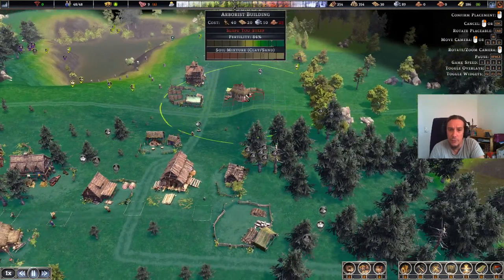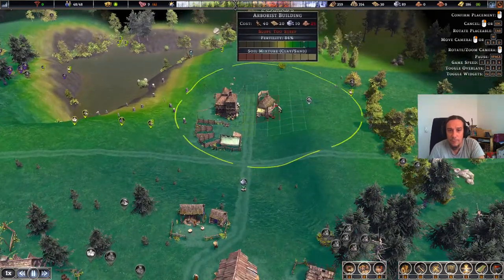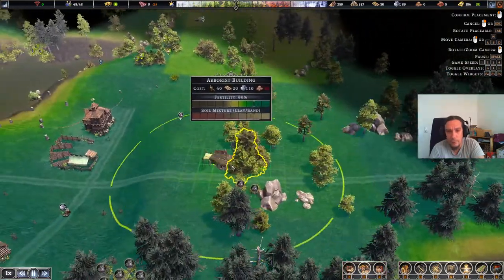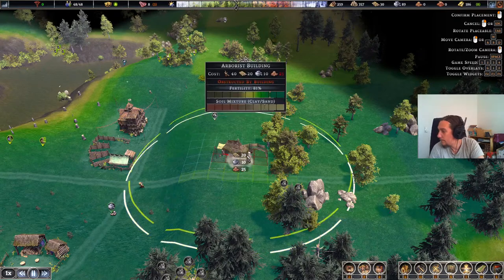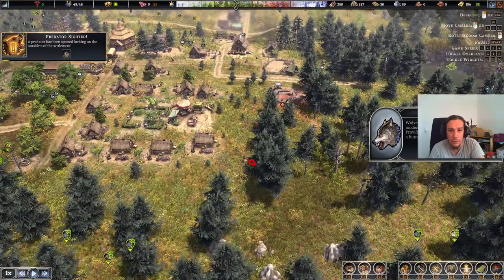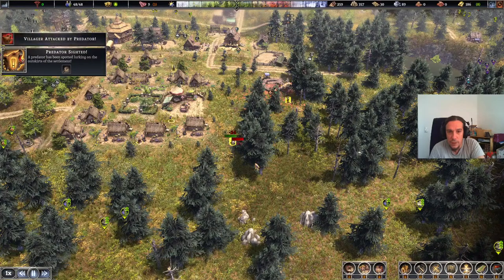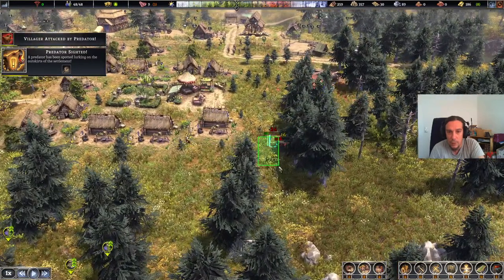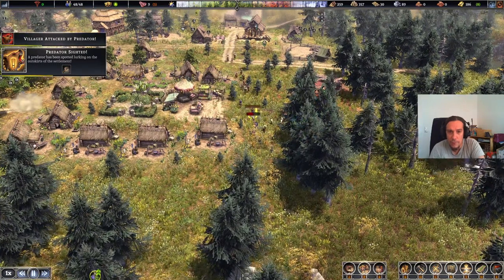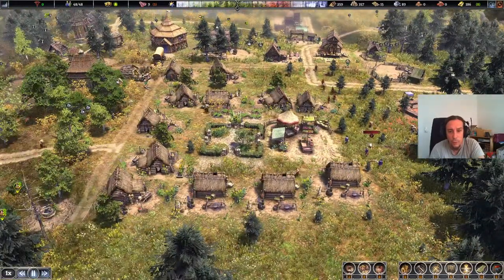Good lord, computer, chill down, it's just a game. So the arborist — is this a good spot? I think so. Predator sighted — take it down! Okay, so obviously it seems to be better to have the victim run away instead of trying to do a one-on-one there.